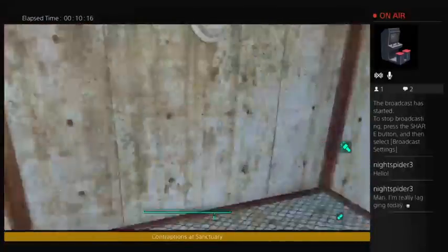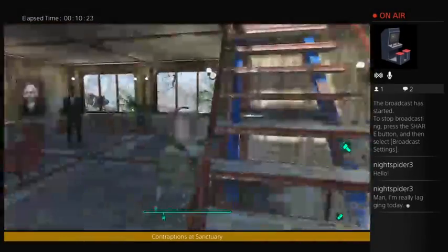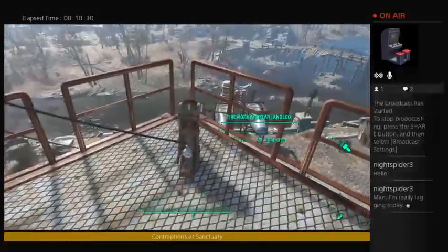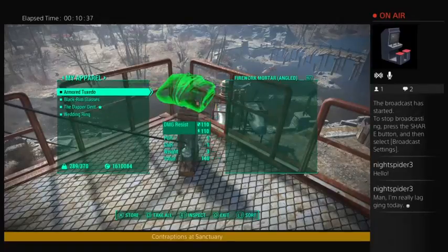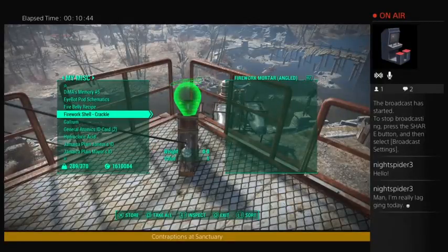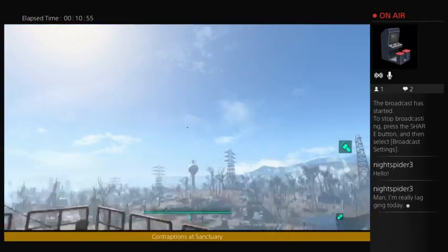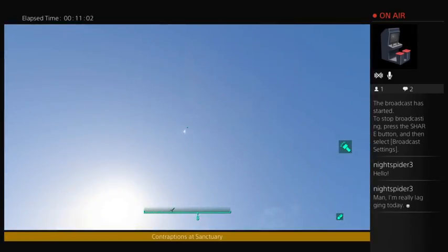We're going to come up here now. One of the things you can build at the chemistry station are fireworks. We'll go up to where I have my mortar — just one little mortar here. We'll put some fireworks in — I have a 10-second delay. There it goes, right up there. You should try this at night. Isn't that pretty?